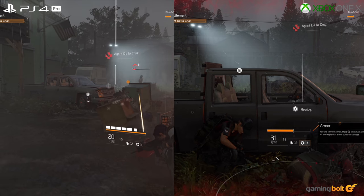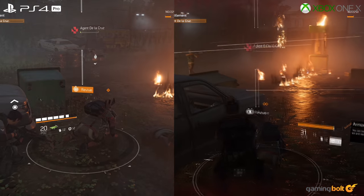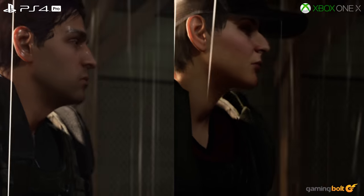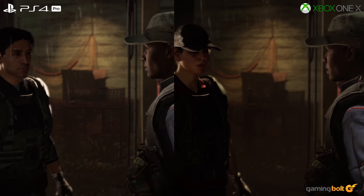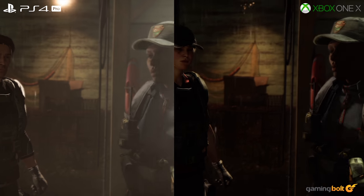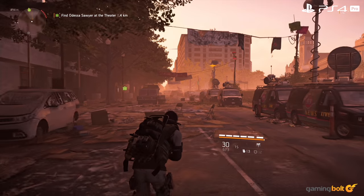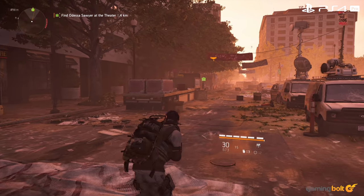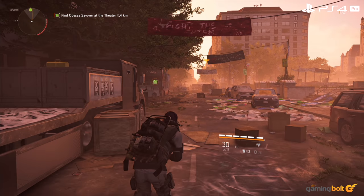On the PS4 Pro, however, there is definitely dynamic scaling happening, which renders the resolution up to 4K. Both consoles use TAA to smoothen out the edges of various objects in the game's world. However, its implementation seems to be a bit of a mixed bag — object edges on both PS4 Pro and Xbox One X look off at times, especially on the former, thereby hurting the image quality by a bit.